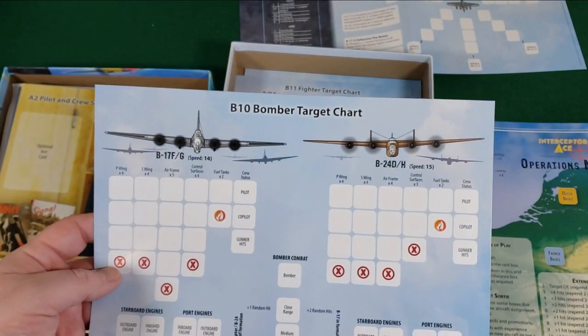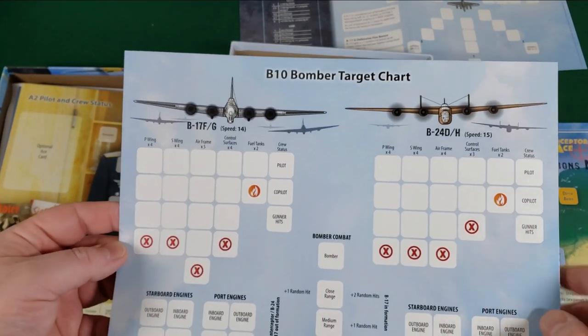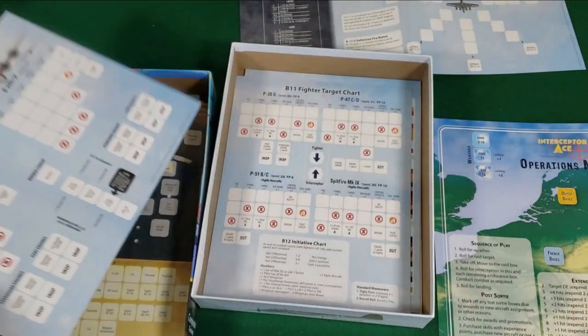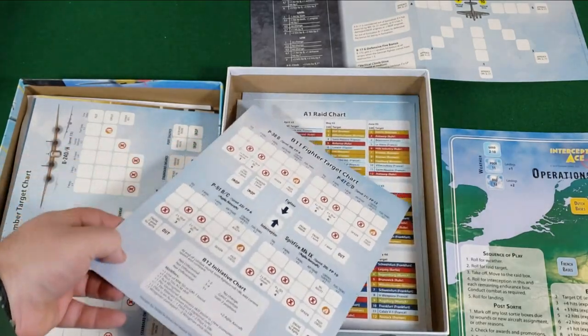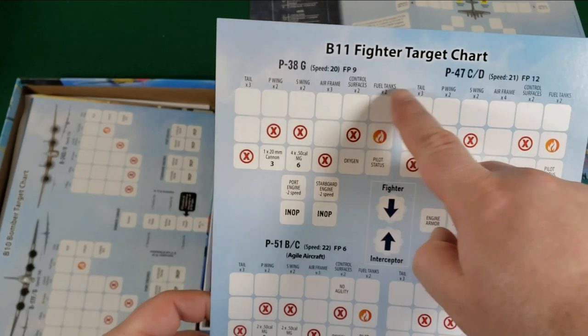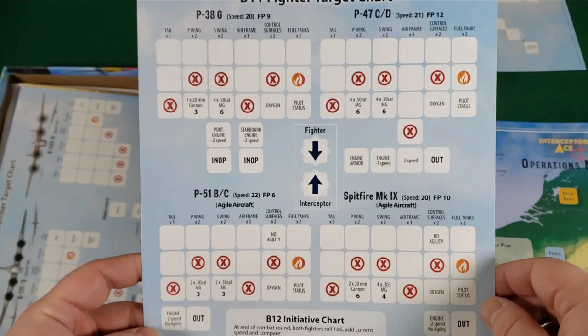Bomber target chart — different areas: B-17s, B-24s, different areas of the bomber — wing, airframe control surfaces, fuel tanks. Lots of stuff. Fighter chart too — you're obviously trying to intercept the bombers, but at a certain point there will be escorts: P-38, P-47, P-51 Mustang, Spitfire. Very cool.